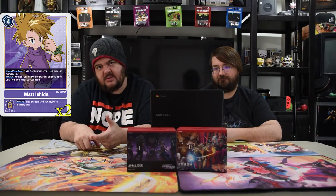Next up is the purple Matt. He's a four drop. He gives you the ability to have — if you're at less than three memory, you go to three instead. And also when he enters play, return one purple Digimon card or purple option card from your trash to your hand. On security, you play him without paying his memory cost — most of the time you're going for Trump Sword.